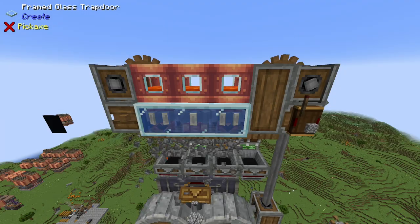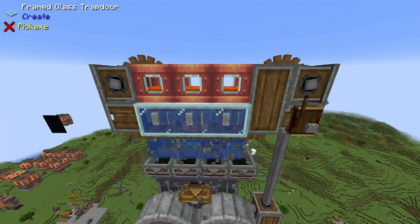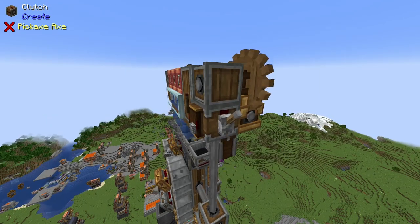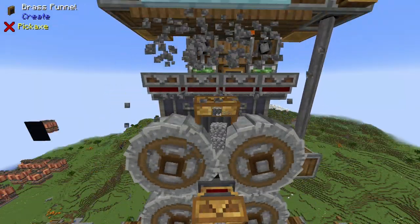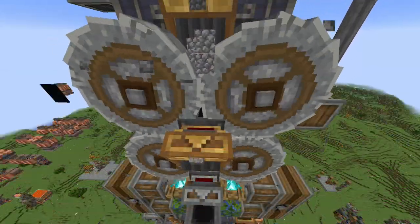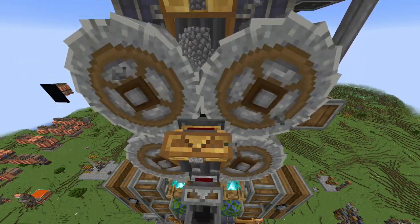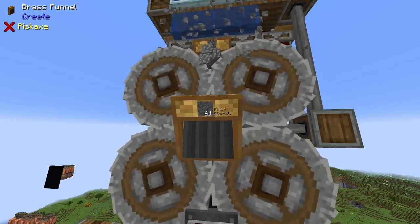Let me tell you how it works. Starting from the top, we just have my standard small cobblestone generator, though I did change around the location of the clutch — it is currently one block down, with a vertical gearbox going into the large cogwheel. Once 64 cobblestone is generated, it gets dropped into these crushing wheels here. The resulting gravel gets input into that chute right underneath the crushing wheels immediately, and we have this funnel here to pull out 61 of the 64 gravel.